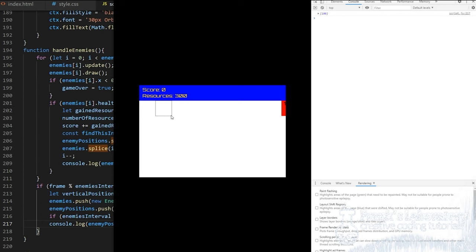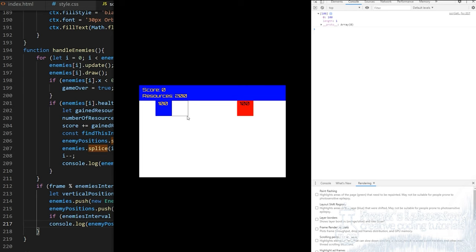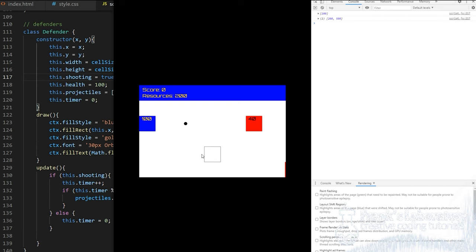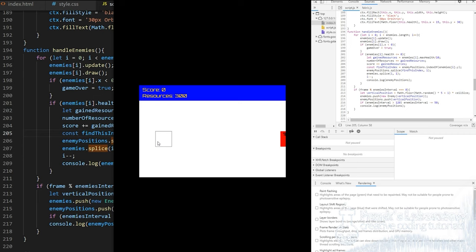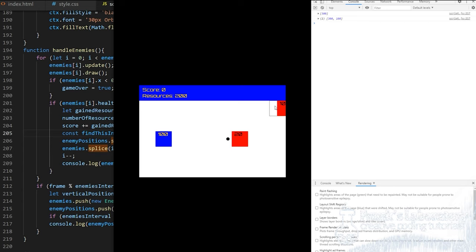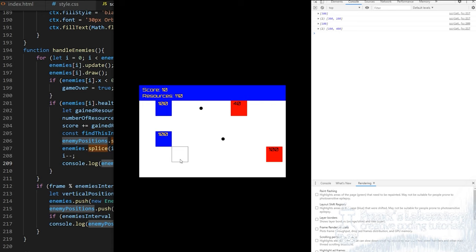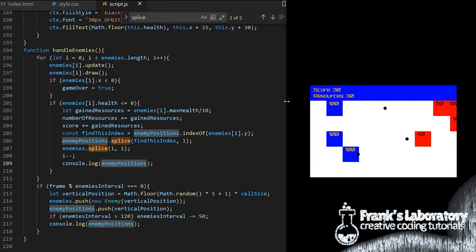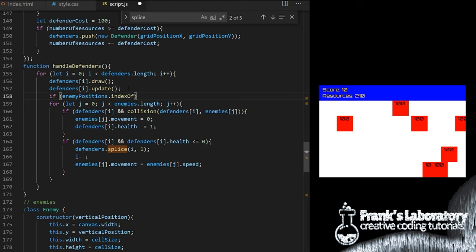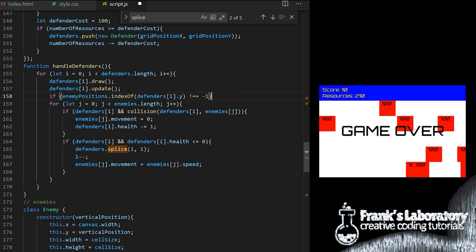To find the correct index for removal from enemyPositions I create a variable called findThisIndex and set it to enemyPositions.indexOf with this enemy's vertical y-coordinate. IndexOf is a built-in JavaScript method — if multiple enemies are on the same row there will be multiple matching values; it doesn't matter, we just remove the first one we find. Information inside enemyPositions is globally available so I can check it from anywhere. Inside handleDefenders I check if enemyPositions.indexOf of this defender's vertical y-position is not equal to minus 1. In JavaScript if indexOf returns minus 1 it means it didn't find any item with that value in the array — so if it's not minus 1, there is an enemy on this row and the defender should start shooting.